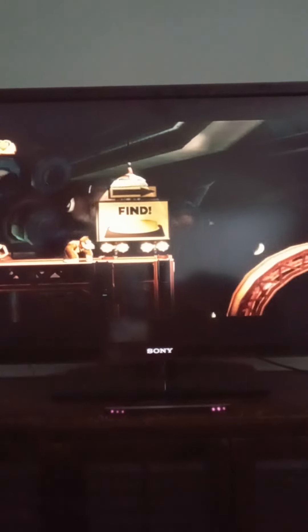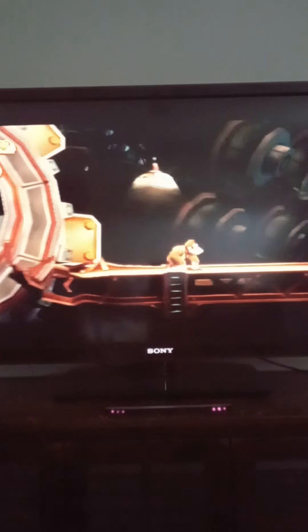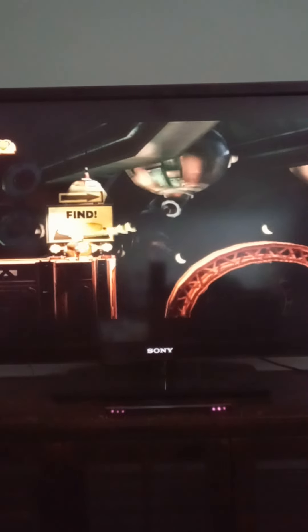Alrighty. Now you see what this 'find' thing is, Batman fans? That means there's three of them you have to find. Because you have to find all three of them in order to get to the boss of this world, of course. And over here, we're going to find a puzzle piece - this is the first one, and we've got nine of them to find in this level.